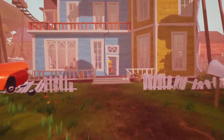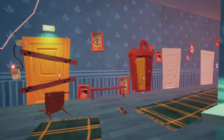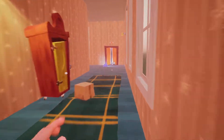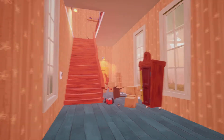Today I'm showing you how to get the crowbar in Hello Neighbor. First, go inside this building, then go down the hallway to your right, go straight forward, look to your left, and go up those stairs.